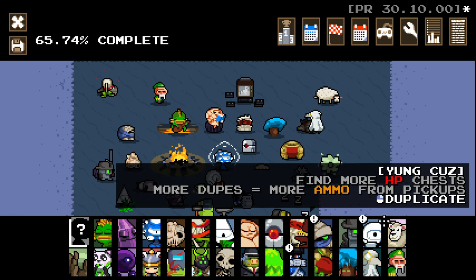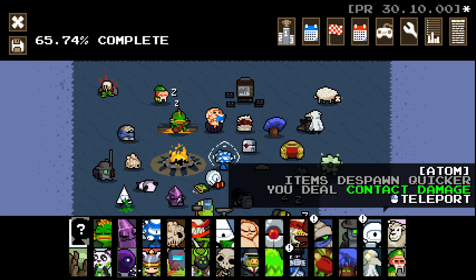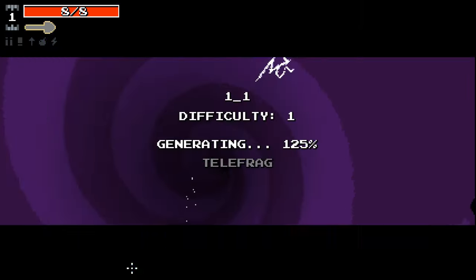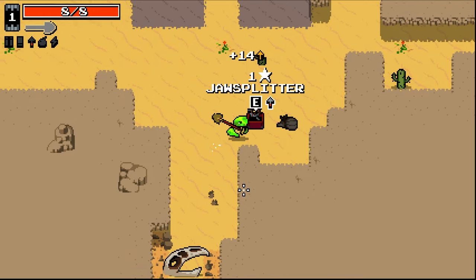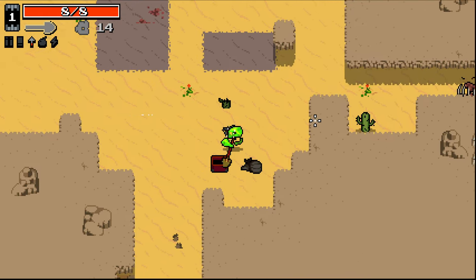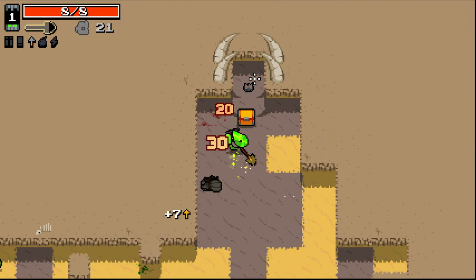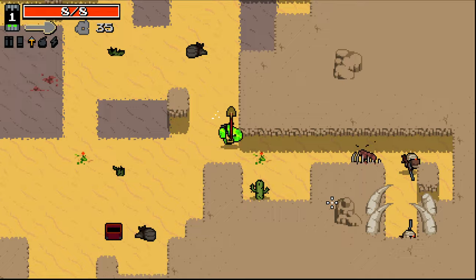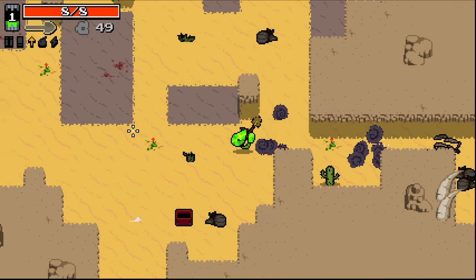Hello everybody and welcome back to some Nuclear Throne Ultra. We are jumping in again and this time I think I'm going to jump back in as Atom because it's been a little while since we played as Atom. We started out with a Golden Shovel here. I do remember us getting quite a few golden items for this guy. We also have one of the alternate skins for this dude as well. Golden Shovel off the bat is pretty goddamn incredible. The Shovel is one of the better melee weapons early on.